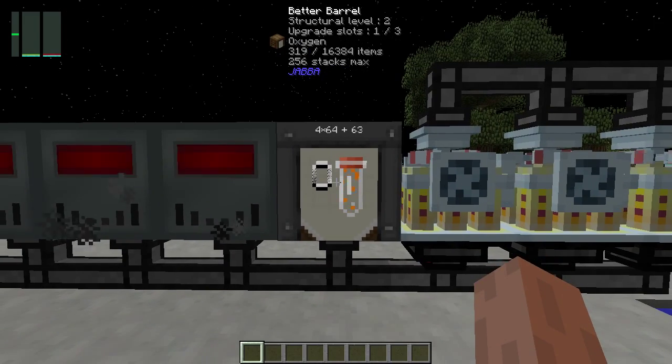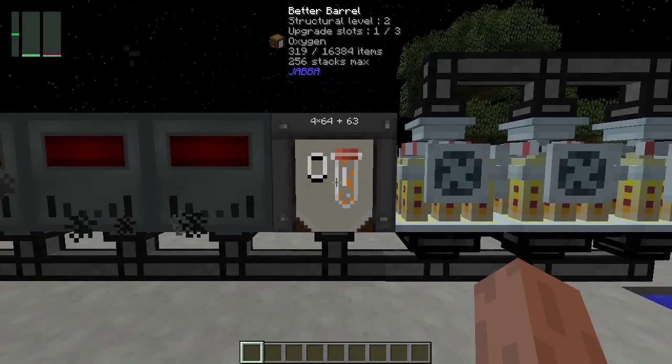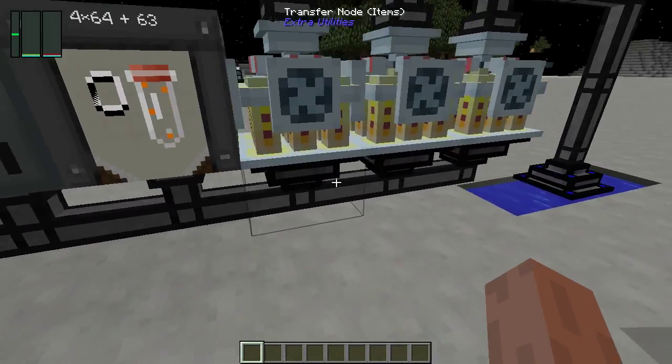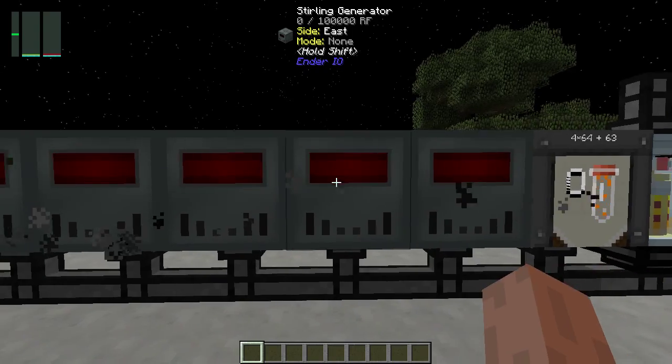The barrel also has a void upgrade, which takes two pistons and obsidian. Oxygen cannot be burned through these Sterling generators and there's no other fuel use for it in this setup, so it gets stored and when the barrel fills up, the excess oxygen is trashed via the void upgrade.